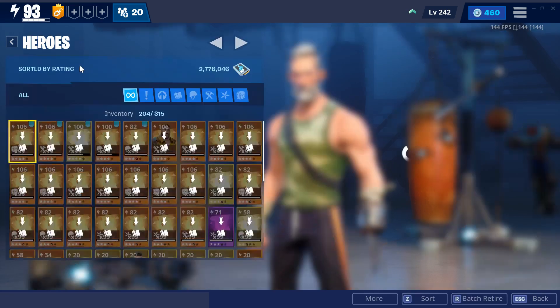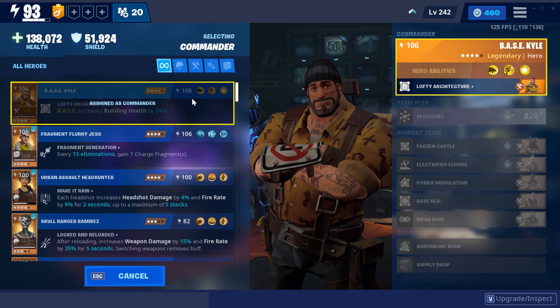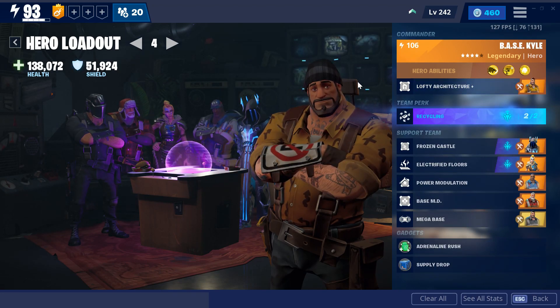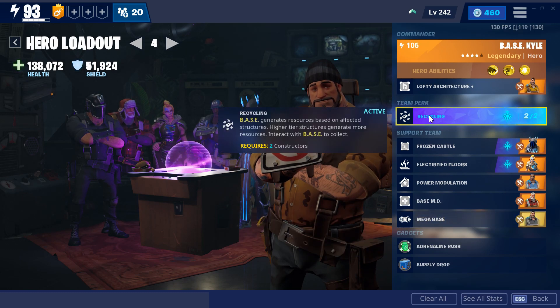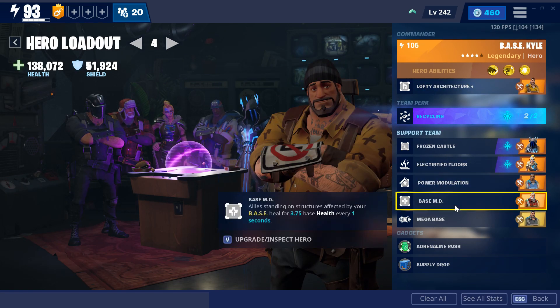Now let's get on to the hero loadout and things for that. For me I'm running Base Kyle as my commander. So as my commander he gives me 84% more building health, which is very good for keeping the husks from destroying it. Now with that you could also use Power Modulation, Frozen Castle, Mega Base — all of those would work. I have not tried Electric Floors or Base MD but those are just there to kind of kill the husks, which you don't even really need to do. So that's basically all that.